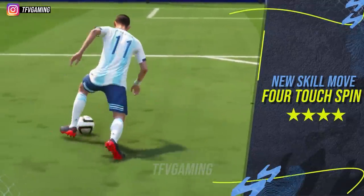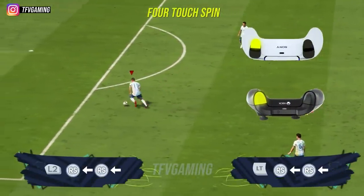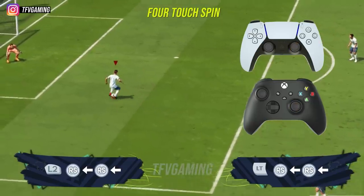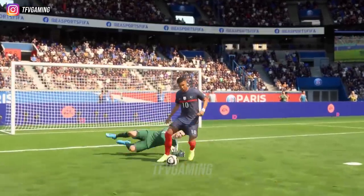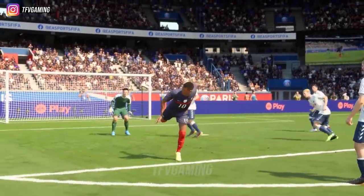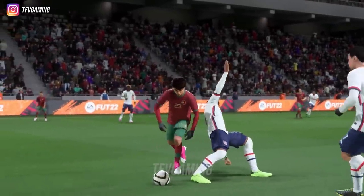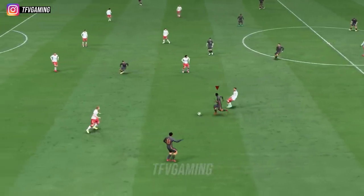The 4 Touch Spin is another new skill move added to the game and it looks quite funky. At first glance it's difficult to understand what's going on, but it's actually quite easy. Just keep in mind that when you perform it, you will end up facing the opposite direction when the animation finishes — so if you look left, you'll end up going right. It's really good for turning against defenders on your first touch.